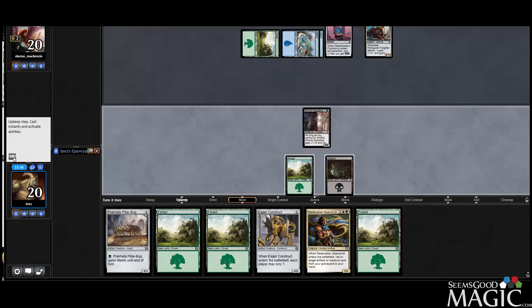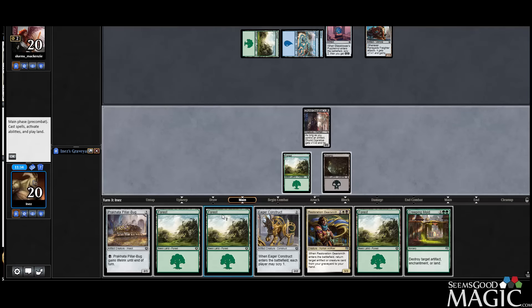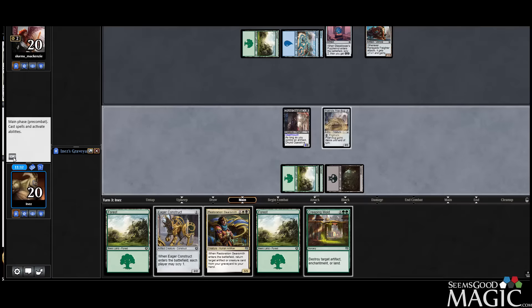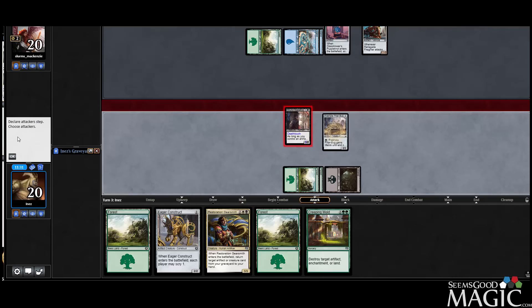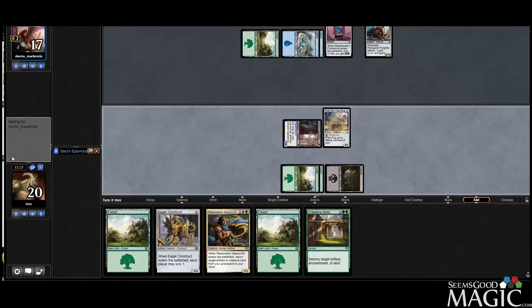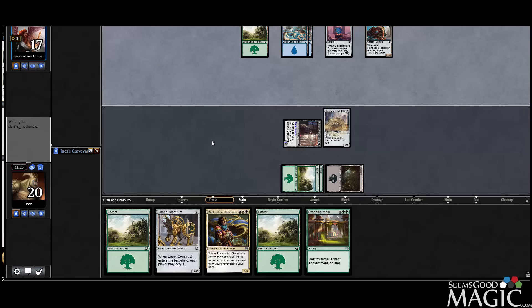Freighter is acceptable — and it's a Creeping Mold too. So I think we are actually going to attack with the Operative here, because with the Pillar Bug I'm not actually taking that much damage from the Freighter. So if my opponent plays a creature to activate the Freighter to attack for five, it's actually not that big of a deal.